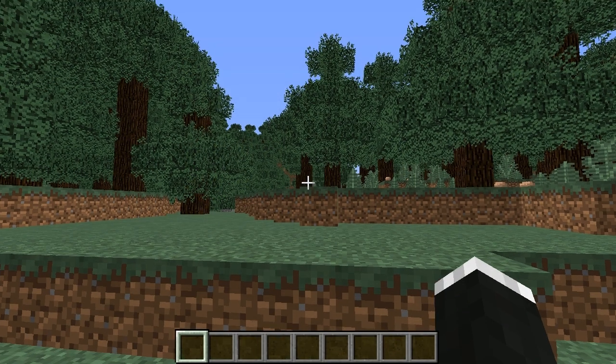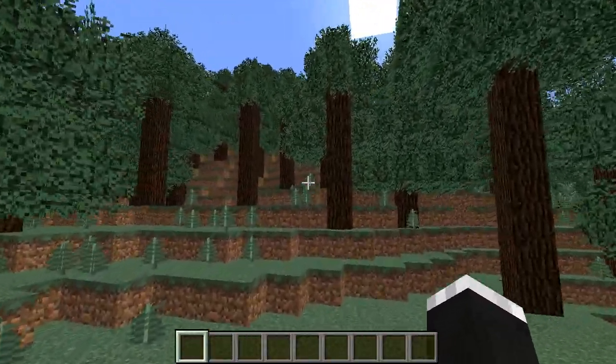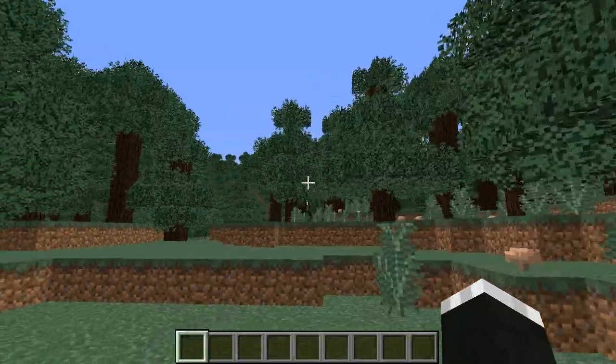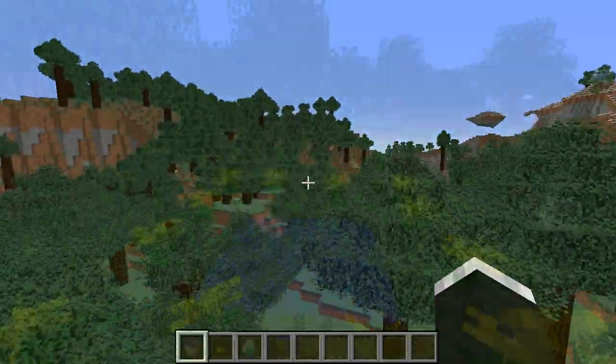At number five we have the Better Foliage mod, which is a continuation of the Better Grass and Leaves mod. As you can see, it makes trees look much better — they look really awesome, are no longer flat, and kind of have rounded edges to them. It really will just make your world look so much better as you play.